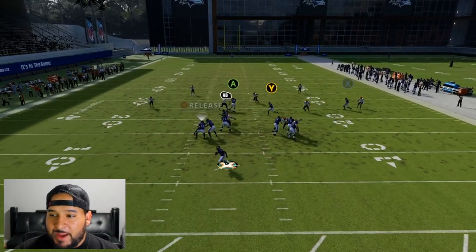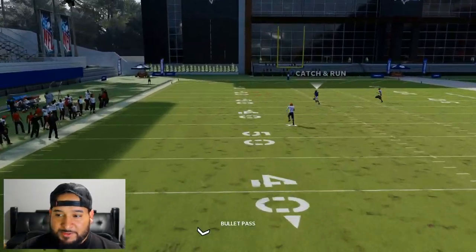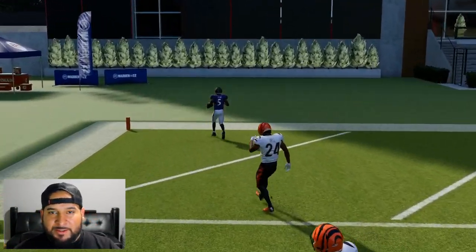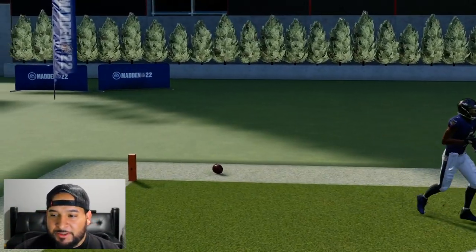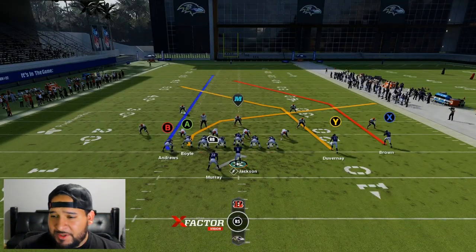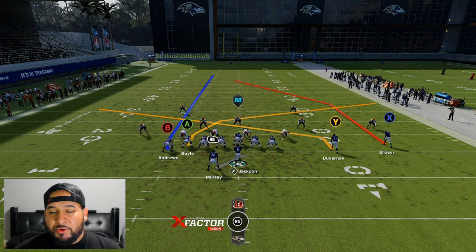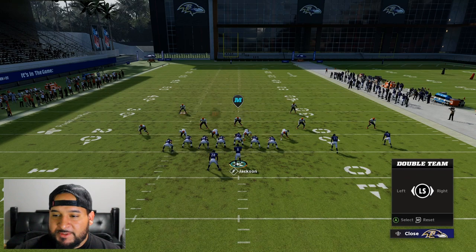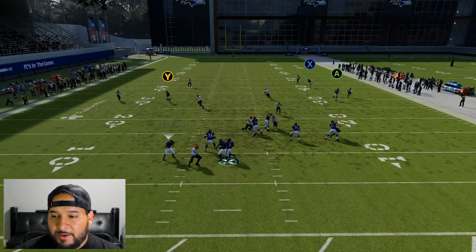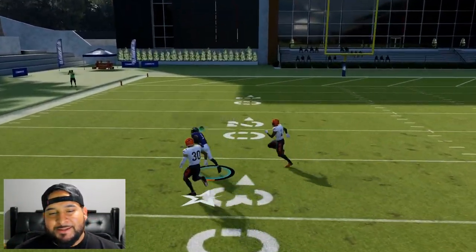You're gonna see X gets open — that's what happens with the post and slant combo. Look at the safety — he's nowhere near the zone he's supposed to be in. That slant route and post combo is the most deadly against cover two; it completely destroys it. You can even keep the play action if you want. The most important thing is the wide receiver on a slant, the X receiver on a post route, and double teaming the most outside guy.